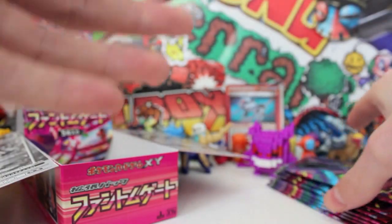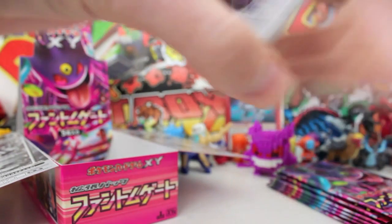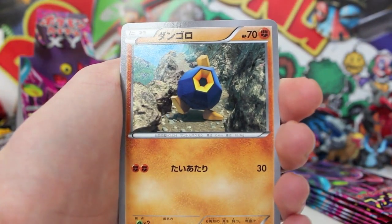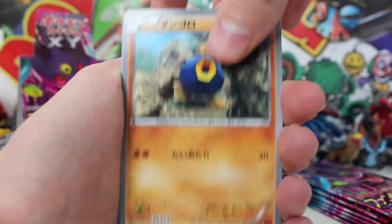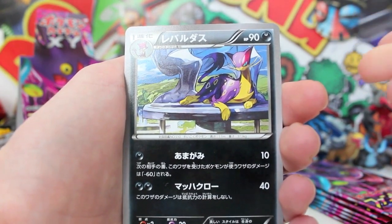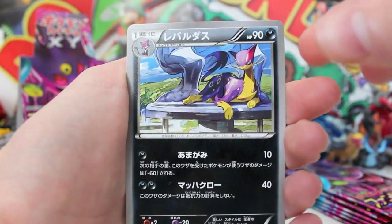I wonder if you get a Team Flare card in every box - we'll find out. We've actually got another box to open right after this one! But seriously, fingers crossed for Lysandre's Last Resort full art or Gengar EX full art. Let's do this one - we've got an uncommon Luvdisc. What are you chilling on the trampoline for? If you're gonna chill there you might as well start bouncing. It looks all sassy, like America's Next Top Model Luvdisc edition.